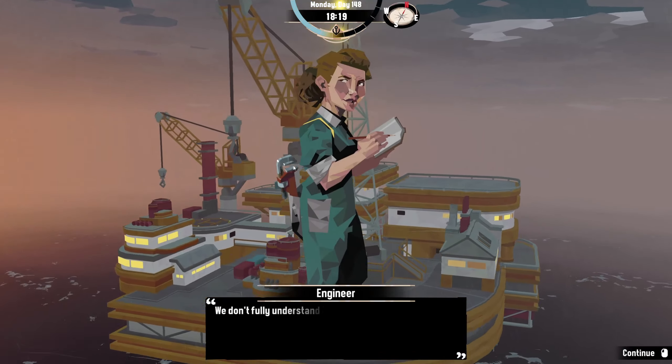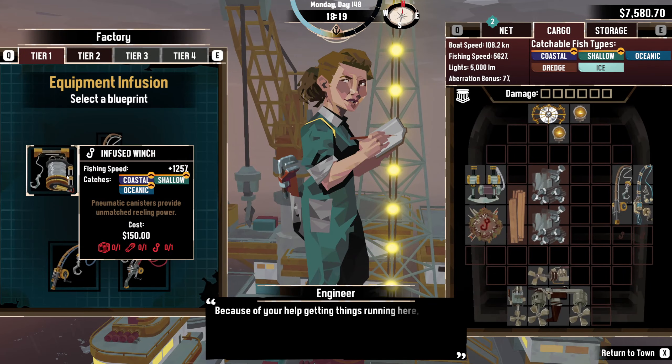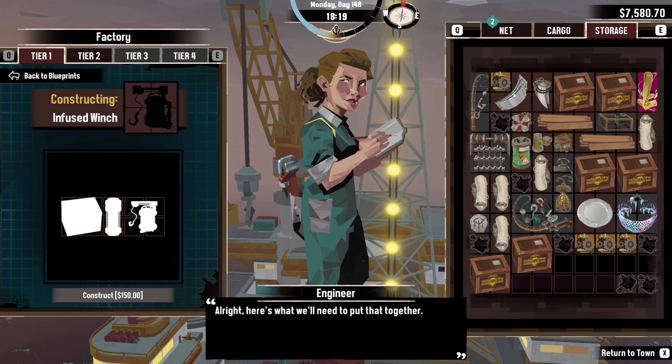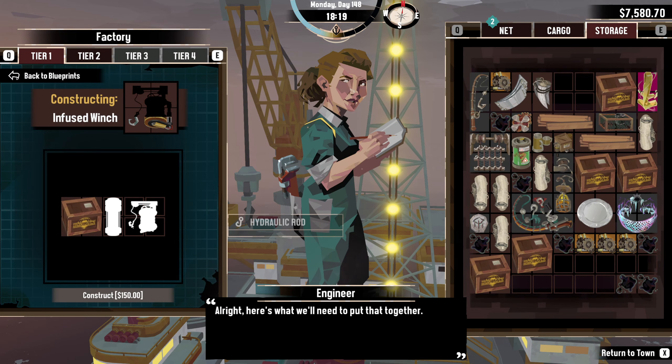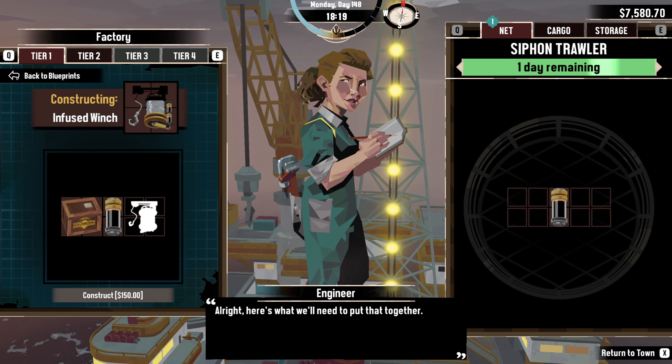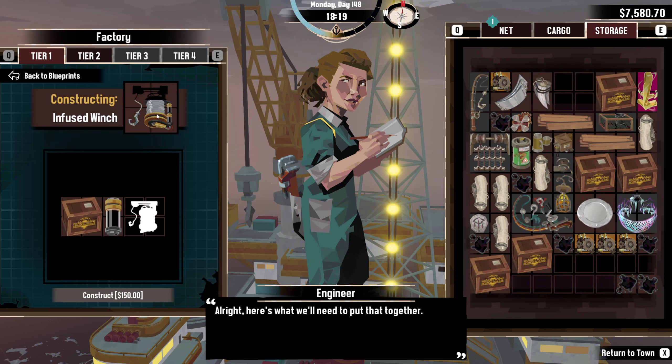Did you get money from that? I think so — yeah, this is basically just selling it. I'll see at the factory maybe. Yeah, that's the one we want. I need a box — which I have plenty of. And what is this — hydraulic rod? Which I suppose we could — wait, is this an actual fishing rod? I'm sure we can purchase this one.